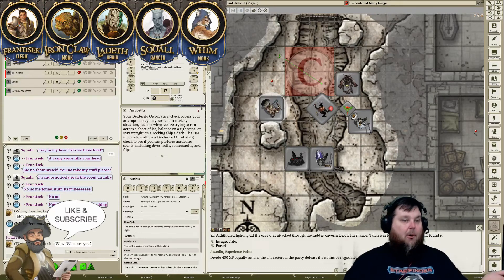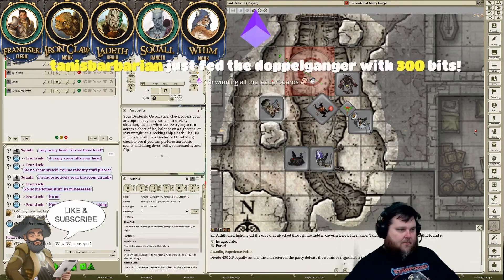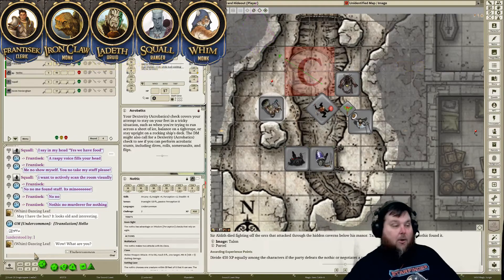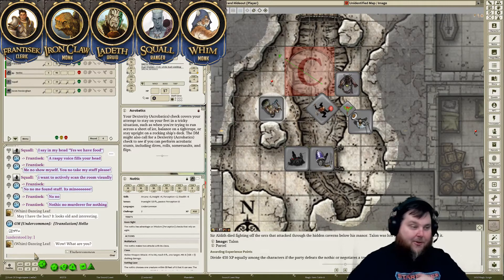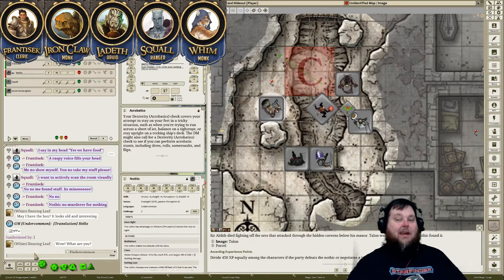He's communicating telepathically with Squall and Francisek, telling you that there are bad people here and to be careful. 'All right, I want to toss some fresh food over to him. Thanks so much for all the bits tonight.' He loves it — he takes the ration and starts ripping through the packaging, the wax paper, everything, eating it all. Then he holds out his hand for more. And telepathically he says this tastes so much better than the dead man down in the bottom of the hole.